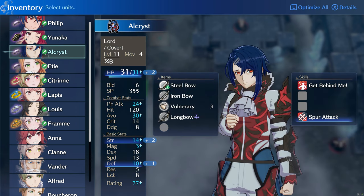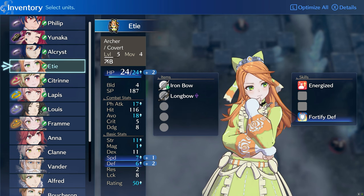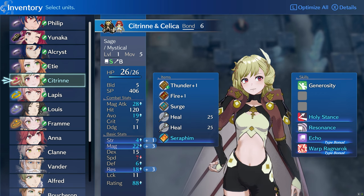As for the other characters, you need a bow user to take care of the dragons. I prefer two bow users, but one is fine. You need one magic user to take care of the armors as well.